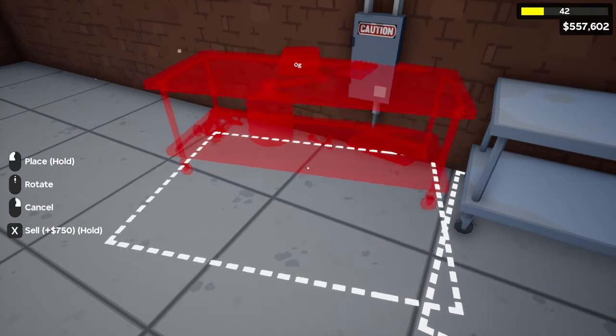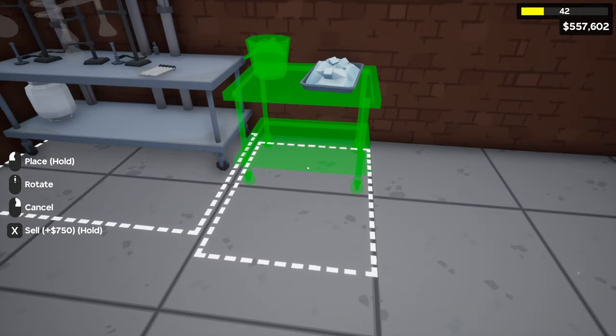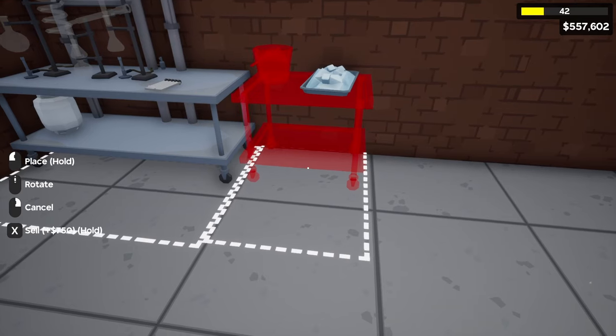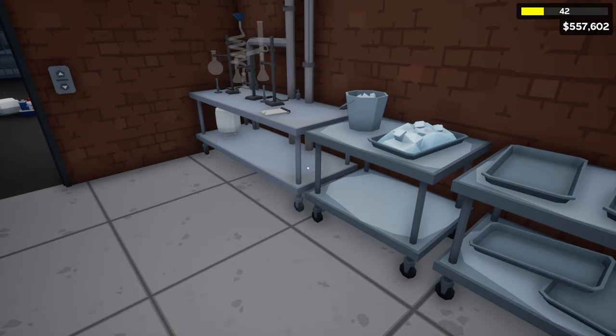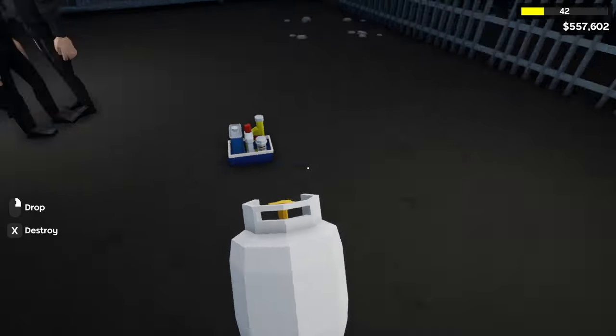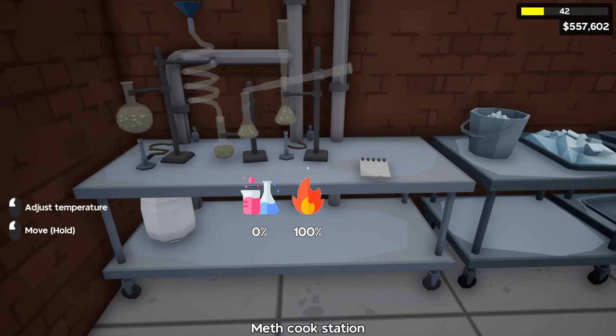For our packaging station we're going to place it right next to our computer like before. Our cooking stations we're going to place in this corner. Next we're going to place our cooling station right next to the cooking station, and then our crystallization station right next to the cooling station. I'm going to get my propane tank, place it in the cooking station, get our chemicals and place them inside as well. Now we just got to wait until it cooks.